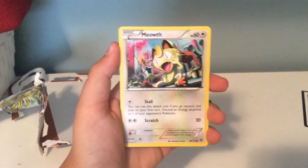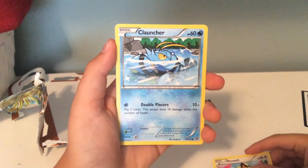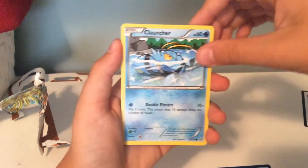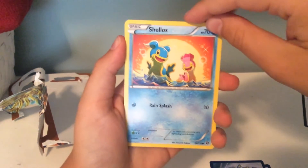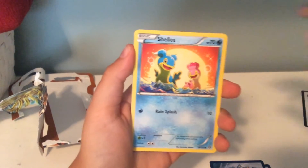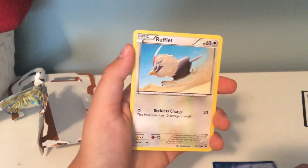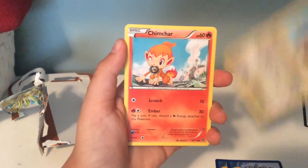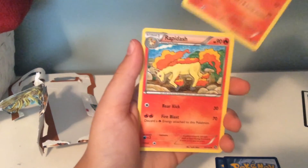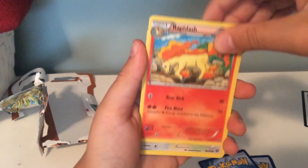First card is a Meowth to start it off. Next there's a Clauncher, and a Shellos — I love Shellos, I'm really hoping that card would be in this set, I haven't seen a Shellos card in a long time. There's a Rufflet, a Chimchar. I believe this is the first uncommon. A Rapidash — huge fan of Rapidash, I do like Rapidash a lot.